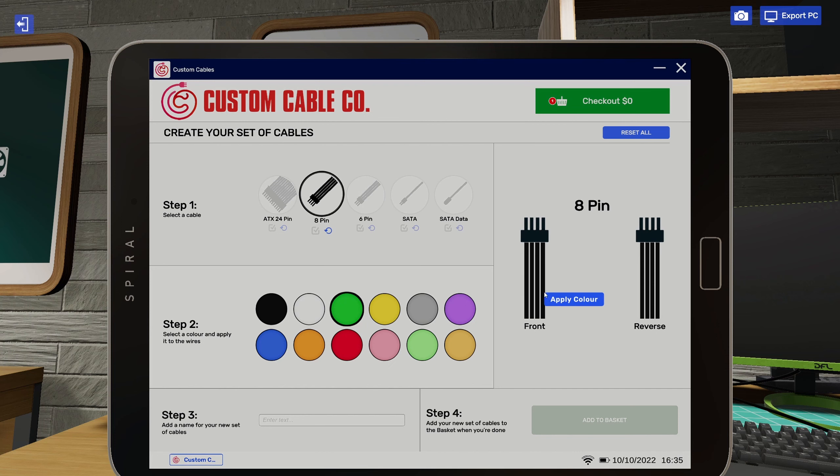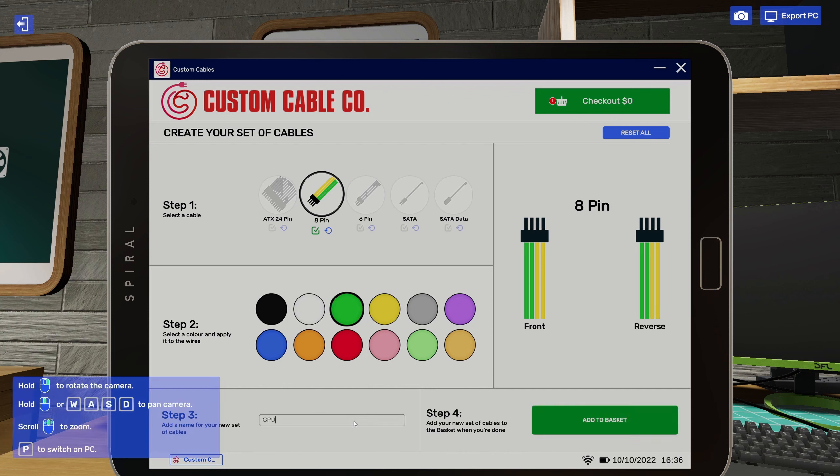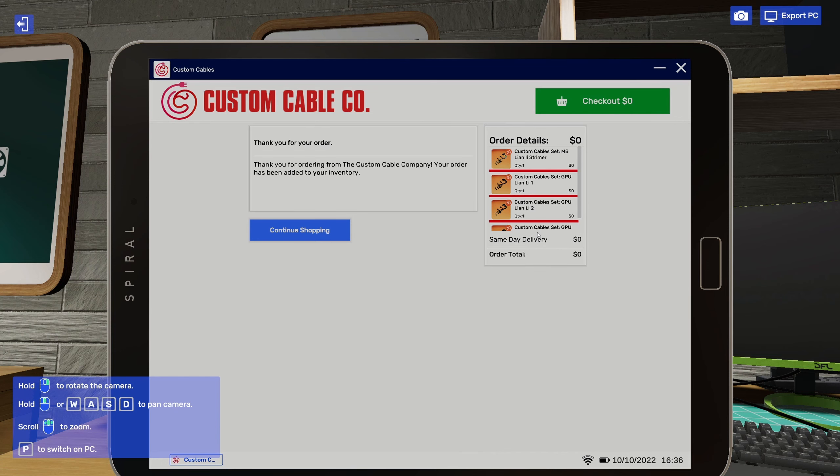Now let's do the 8-pin connectors. We need three 8-pins for our GPU. We haven't put the GPU in yet. Let's go green and yellow for this one — that's GPU Lian Li one, add to basket. Then blue and orange — GPU Lian Li two. Then a green one — GPU Lian Li three. Add to basket and checkout. Let's buy all of those.